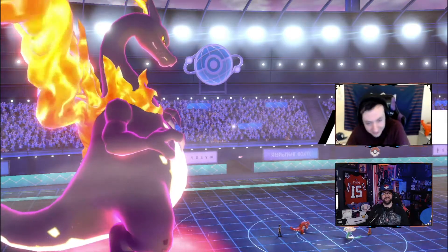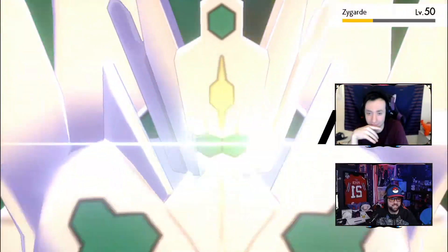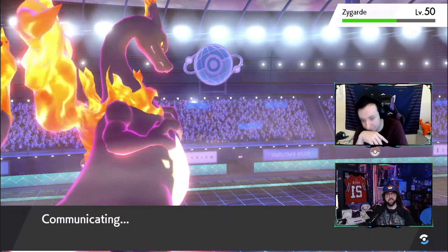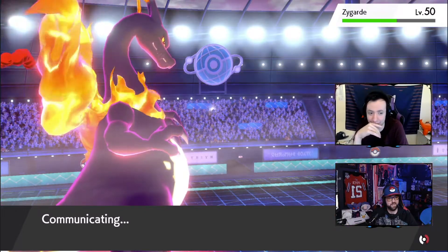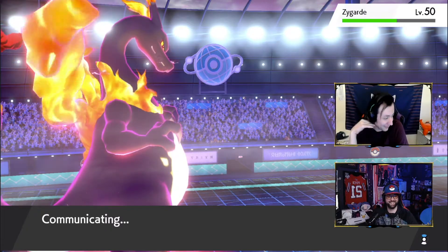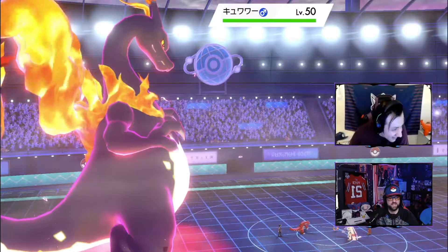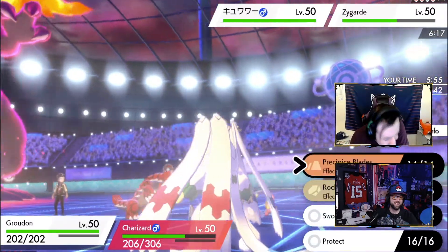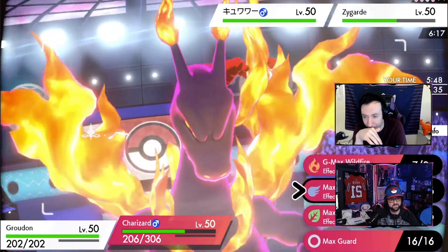We did a 100% throw everybody — but it's still working! We need Precipice Blades and an Airstream — that's our only chance of winning. We kind of threw away our other chance. He pressed the wrong button again. The Force is not strong in this one. He's going to use Floral Healing, so just use Precipice Blades and Airstream and hope it works.